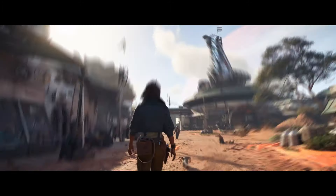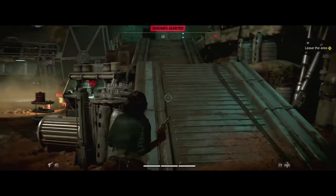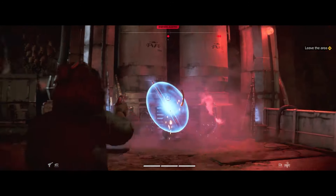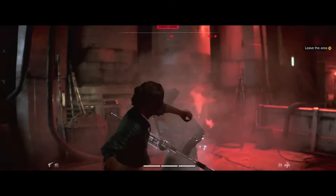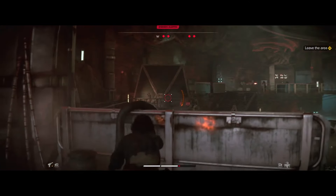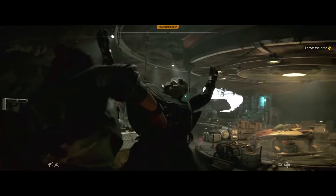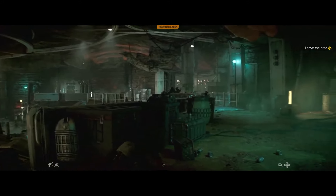As for combat, Kay has a blaster with various modules you're able to change on the fly. In this gameplay it has the blaster mode, focused mode, and stun mode equipped. This is similar to how Jin's A180 works in Jedi Survivor — you change modes depending on the situation, whether you want stealth or to go out guns blazing. I'm glad we got to see stealth gameplay, since you can't really do that in Jedi Survivor.